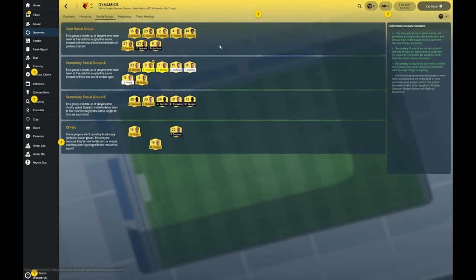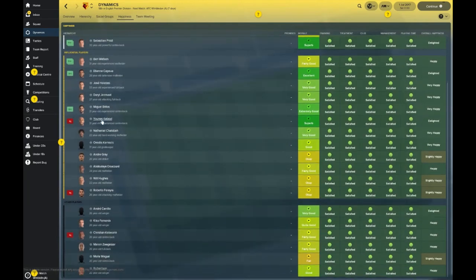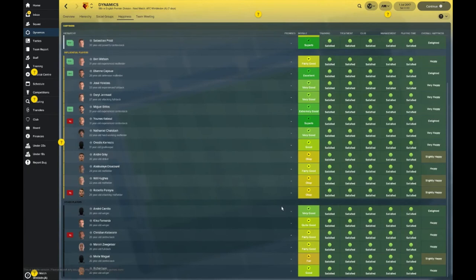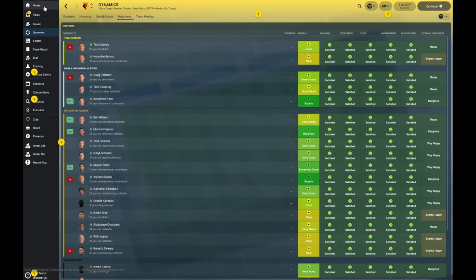The core social group are the potential mentors for your youngsters in FM18, so you'll be looking to those to guide some of the younger players. As for happiness — Capoue is very happy, he's wanted by some big teams so he may be on the move. Kaboul, despite his injury, is in a superb mood at 31. Overall no major concerns — morale is decent across the squad.